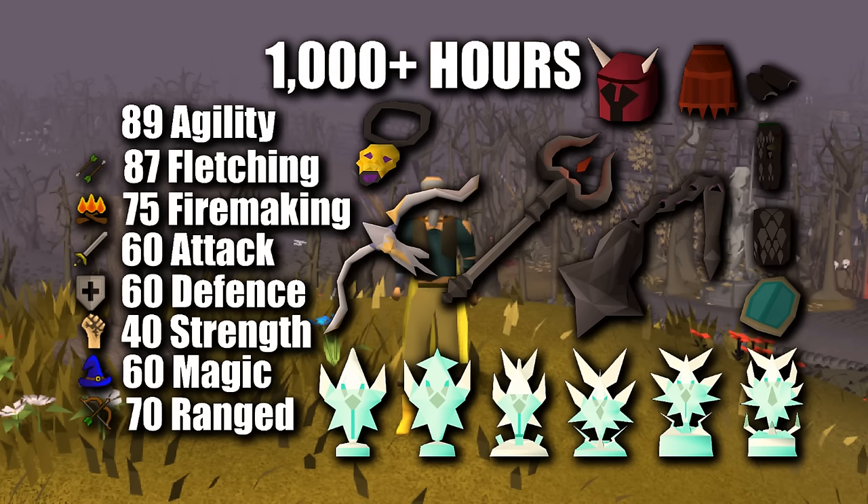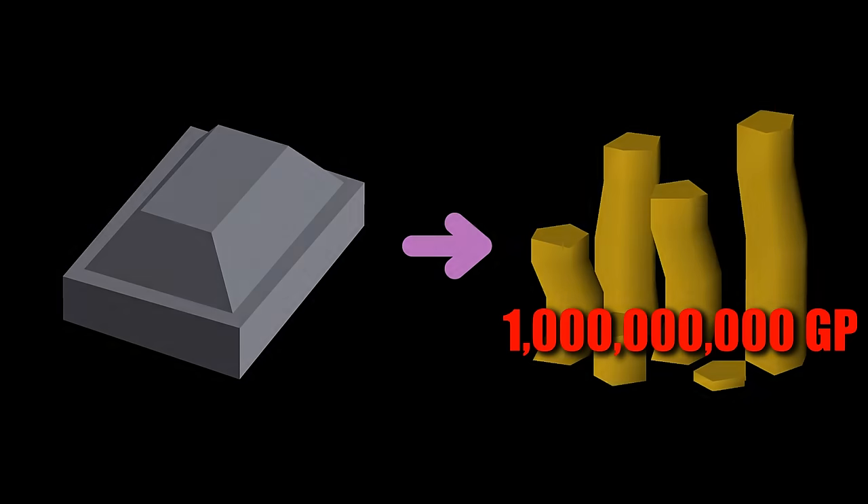In the last video, we obviously rolled the Revenant Caves, leaving us with a thousand-plus hour grind and a whole long list of collection log slots and levels to get. The main ones on this list are the Crossbow, Theramin Scepter, Viggora's Chainmace, 89 Agility, and 87 Fletching. Also pay close attention throughout this video because I'm going to be giving away 1 billion GP to someone who can source me a silver bar within my chunks.